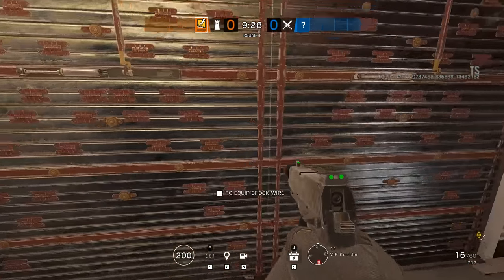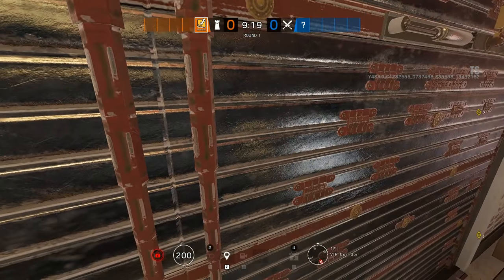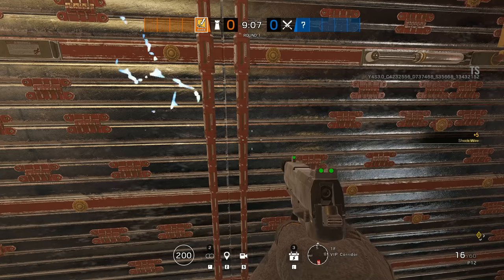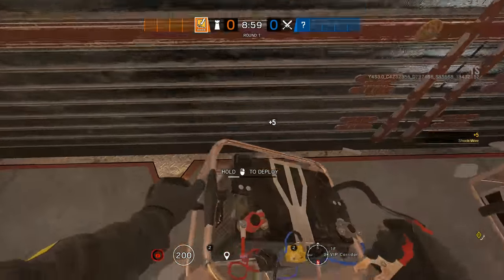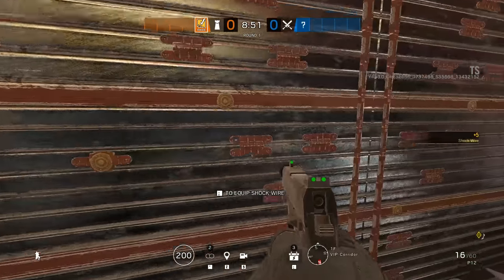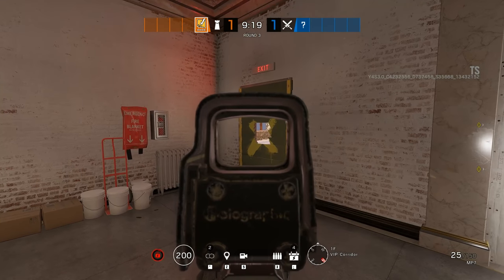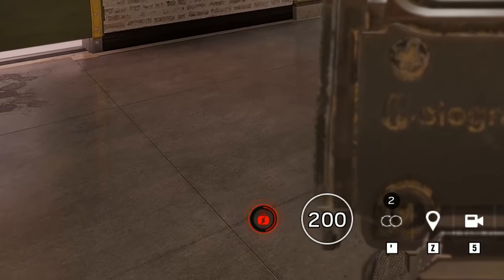One gadget change that has been worrying the community quite a lot is the change to Thatcher's EMP grenades, especially in relation to bandit tricking. The patch notes are a little confusing, saying they are implementing Thatcher's debuff icon when defenders are under the effect of his EMP grenades and will extend to gadgets attempting to be deployed while in the disabled state. Good news everyone — Thatcher's ability will not stop you from placing deployable gadgets such as bandit batteries. Electronic sights and laser sights will be disabled and certain operators such as Vigil, Pulse and Clash will not be able to use their primary gadgets while the debuff runs. Nothing is changing except defenders will now get a timer on screen showing exactly how long the debuff will last.